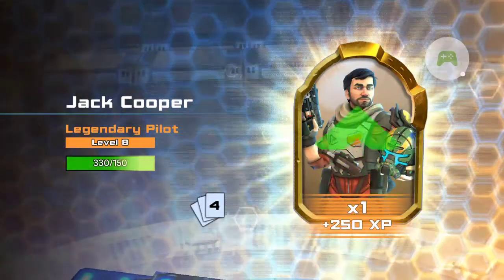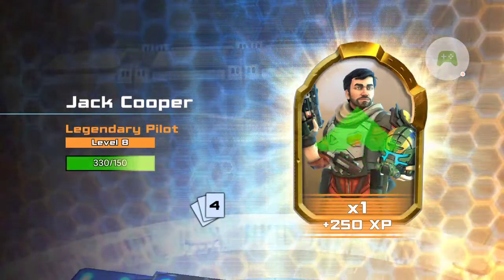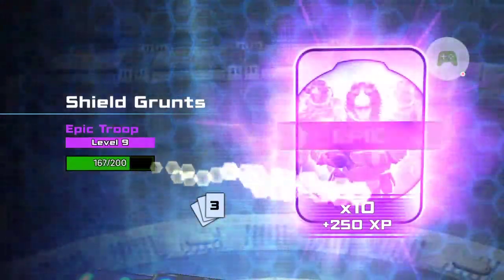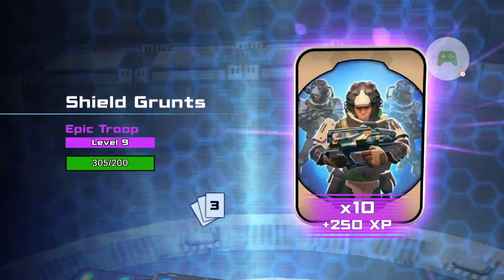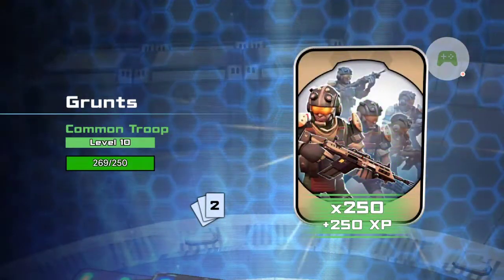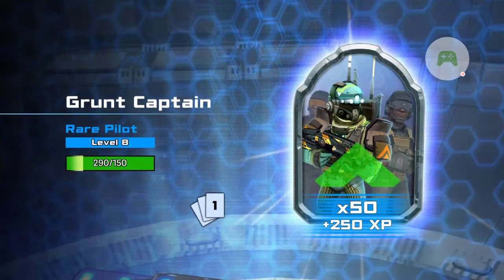I'm also trying to get used to it, still been confused. Because I see one and I think it's only one, but I figured out about the X-Ping — 250 shill grunts. And then there go the grunts and then the grunt captains, sorry.